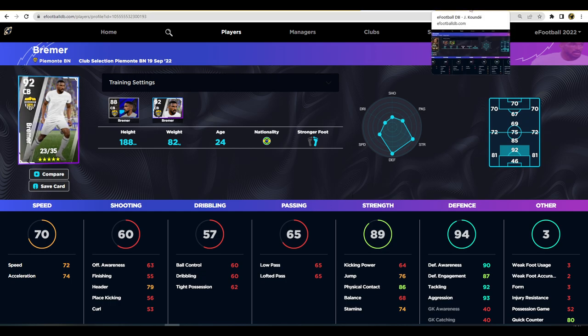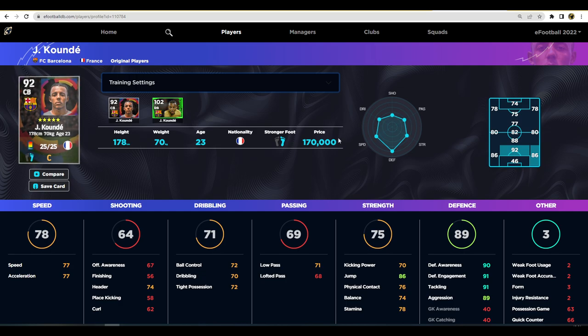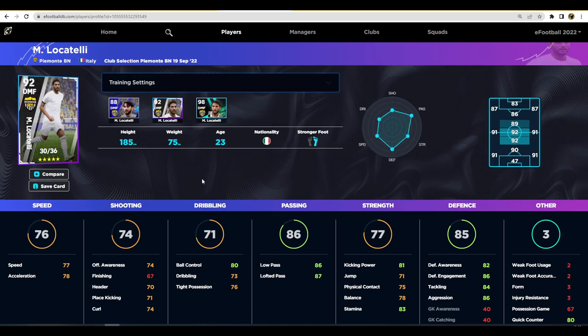As I always try to do, I give a GP alternative. I think Koundé is currently one of the best center backs in the game. He's on a C rating, which is a bit of a pity, but at 170,000 GP he outperforms Bremer in pretty much every stat you'd want, apart from tackling, aggression, and physical contact. For the price point you're getting him at, with speed and acceleration balanced with defensive awareness, he's absolutely unbelievable value.